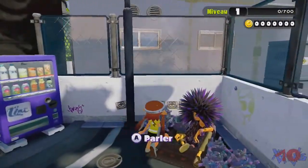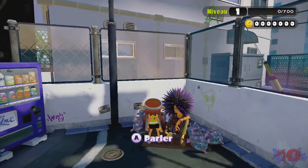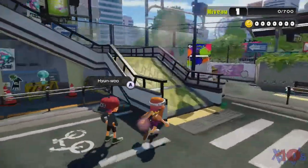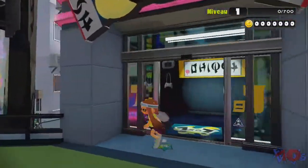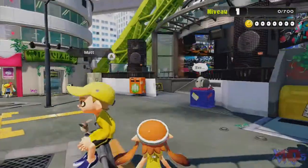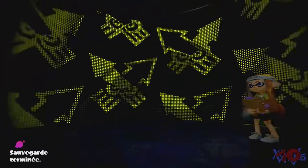On a un personnage ici, je ne sais plus son nom pour le moment. Ce personnage sert à ajouter des améliorations sur les équipements que nous aurons. Et donc là-haut, il disait qu'on avait le dojo. Les deux personnages qu'on a vues tout à l'heure, elles sont là. Eh bien, je propose qu'on aille tout de suite au hall et on va essayer de se faire une petite partie.